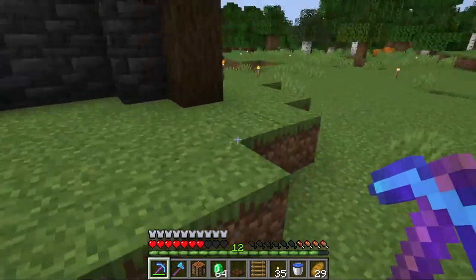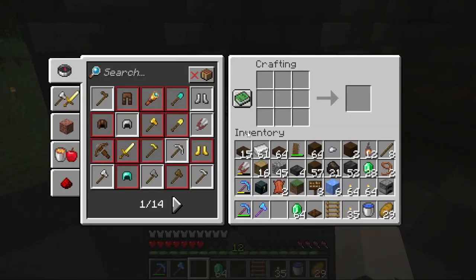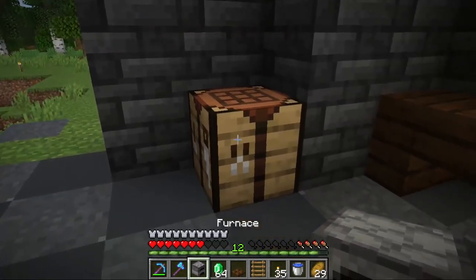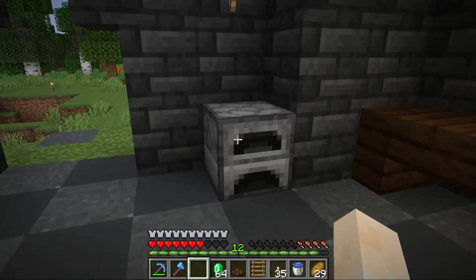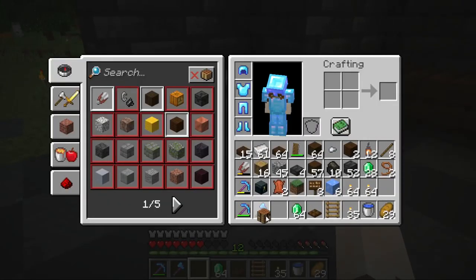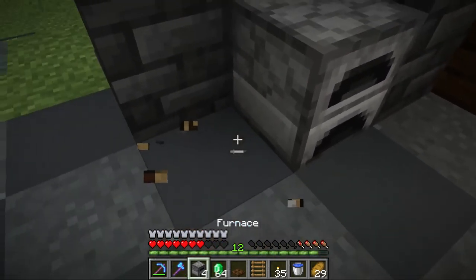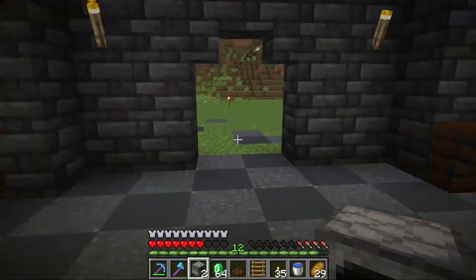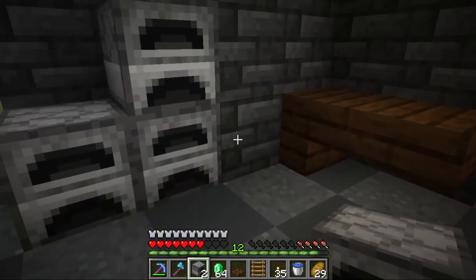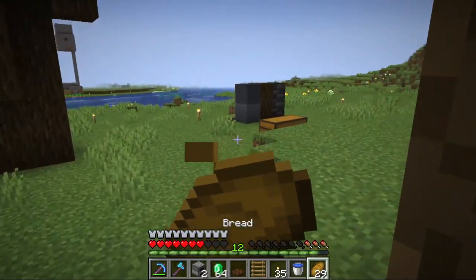Let's take this furnace and place it inside here as well. Throw the crafting table here so I can grab the furnace — there we go. That's where I want my furnace. I want to make more than one actually — let's make four. Wait, we're gonna use three. I like how three looks. That looks great — I made two extra furnaces but it looks great.